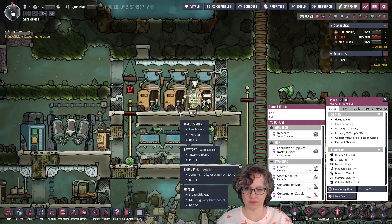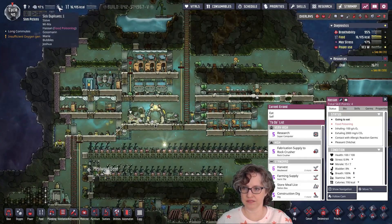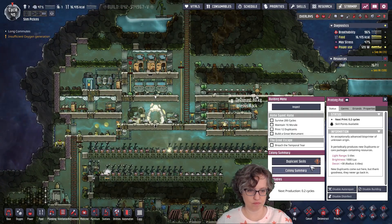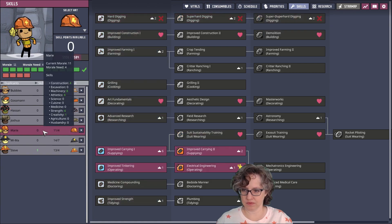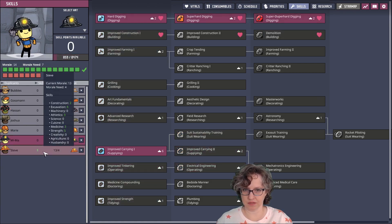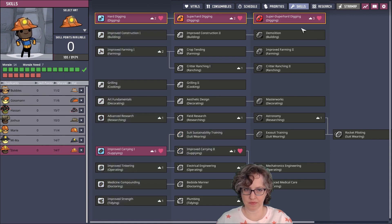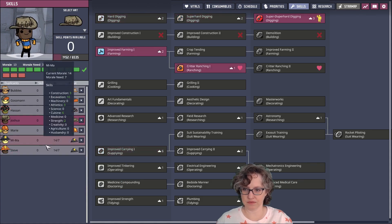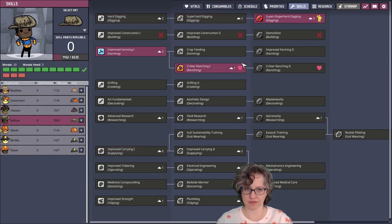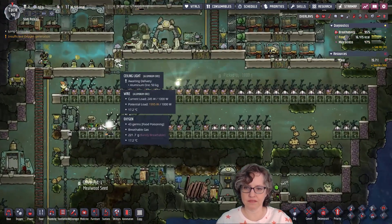Starvation, huh? Go get some food! Uh oh, he's sick too. We got skills, people. So what's going on with my people? Oh, she's the builder, okay. We'll go ahead and do this. Josh was the one that stressed out. Oh, and then this here.